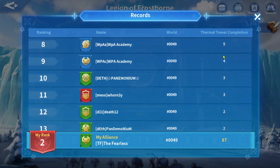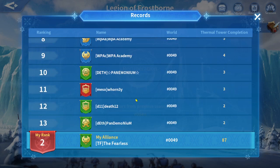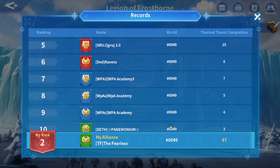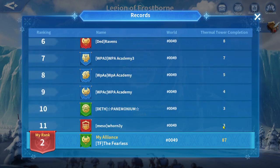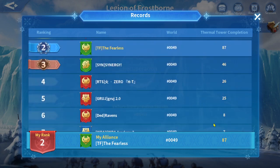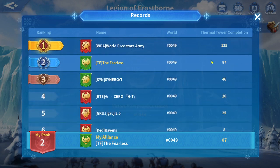Some other alliances like Death are above level 4, but this one alliance here is not level 4. We used it to build only three towers — we didn't use this alt alliance as a main source of thermal towers. The big alliances were used to build more towers than these alt alliances.